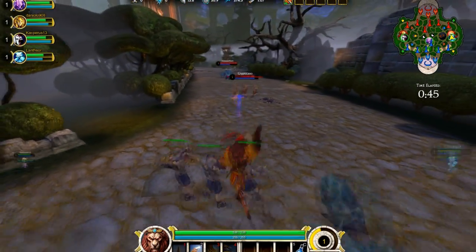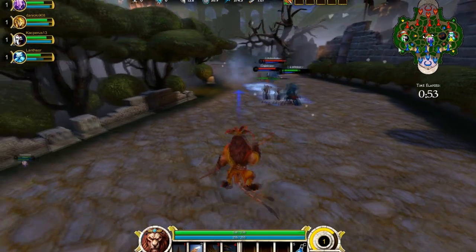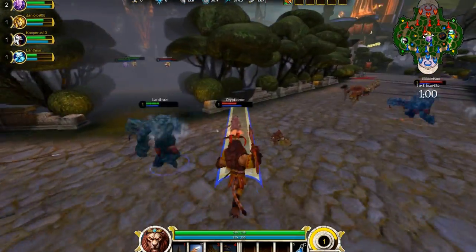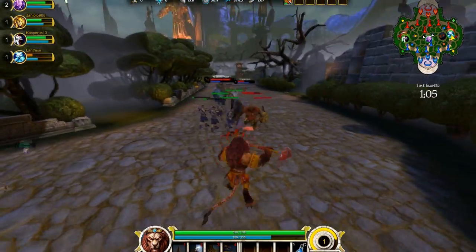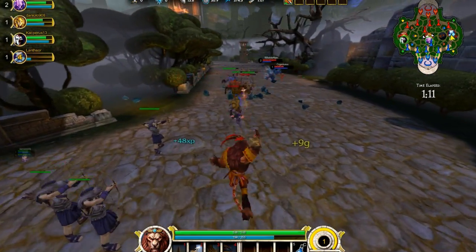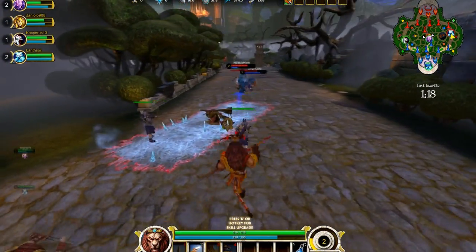Pretty much, from levels one through ten, you're going to be in these lanes. There's middle right here, left and right, obviously. I'm in right lane, and you kind of just tease each other. I got the stun on him but not good enough. You're pretty much going to be staying in your lane for a little bit — from level one through ten. Then people kind of start dispersing.